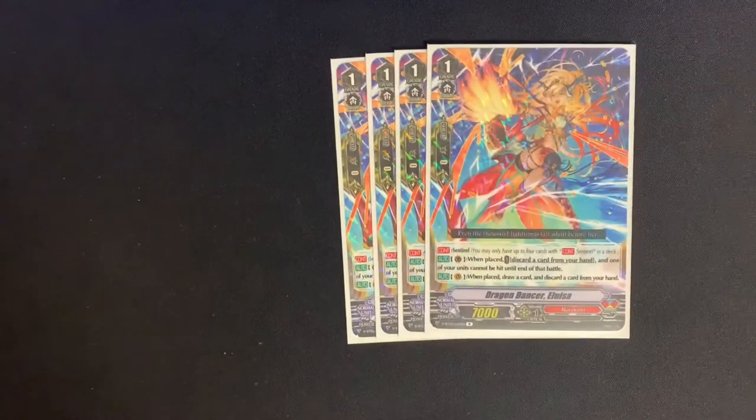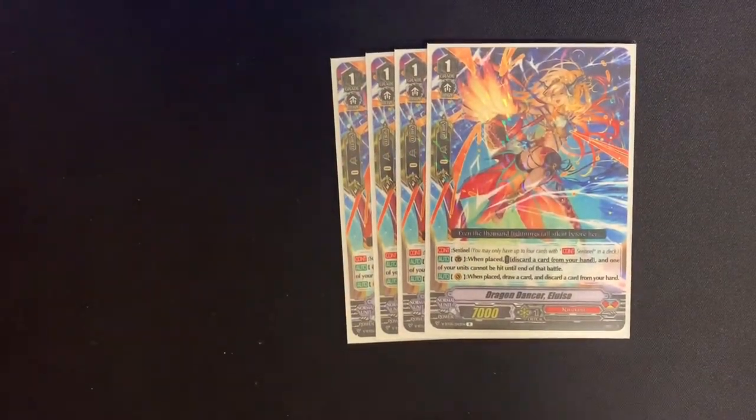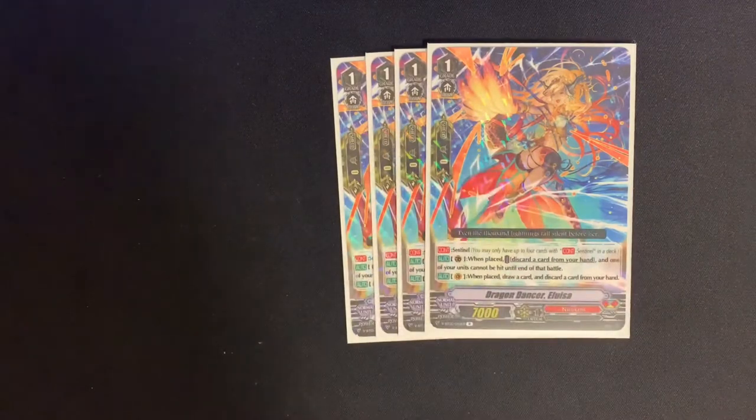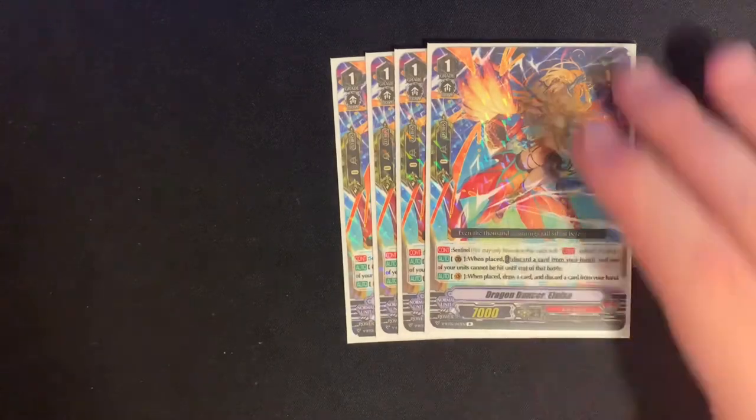For grade 1 Perfect Guards, we're running four Dragon Dancer Elucia. This is a budget deck, so if you wanted to swap these out, you can — for instance adding a Rising Phoenix, since this deck binds a ton and Rising Phoenix can come out when bound to supplement your field without calling from hand. Elucia's skill on Vanguard when placed is draw a card and discard a card, which is nice for digging for ideal pieces. It's a 7k grade 1 body.